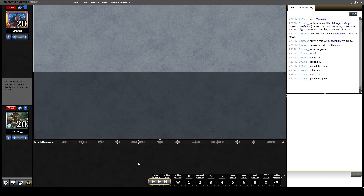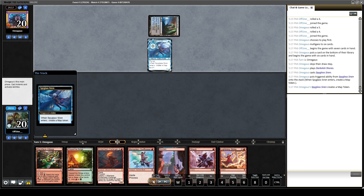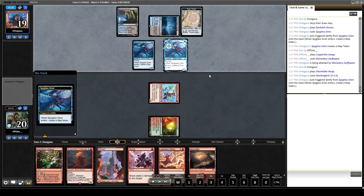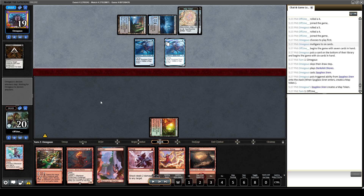Starting game one, I am on the draw against an unknown opponent. I open up with a pretty decent starting seven and I'm going to keep that. Opponent leads on Dark Ritual into Spyglass Siren, so I know they're on Dimir of some sort. My opponent mulliganed to six cards, and being on the play, that basically means we start with a two-card advantage. That becomes important because the mid-range deck is built on one-for-ones, so if I can maintain this card advantage through the game, I'm going to be in a very good spot.